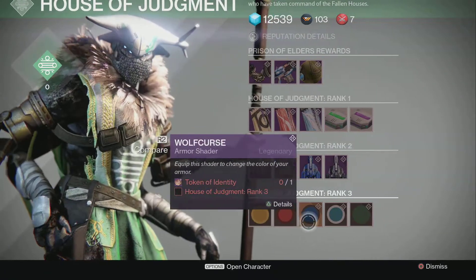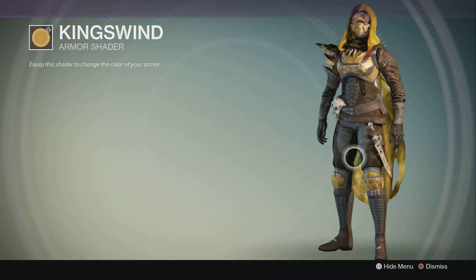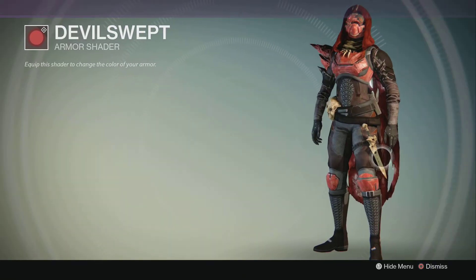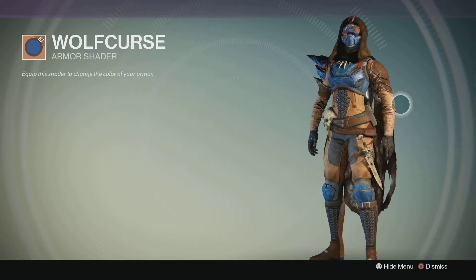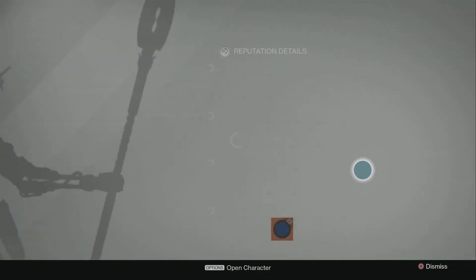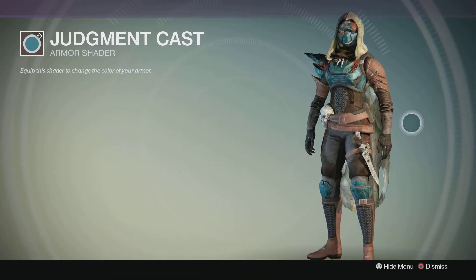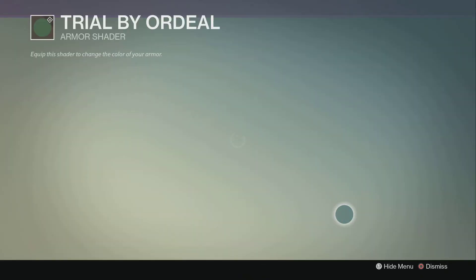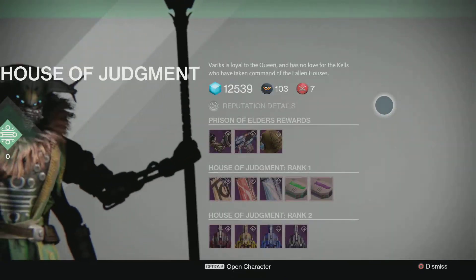Let's go over the different shaders one by one. The yellow looking shader — I don't particularly like that. We have the Devil's Sweat, which is the red one — looks pretty decent. Wolf Curse — that looks pretty decent to me. We have the Judgment Cast — looks alright. And the Trial by Ordeal — sorry if I pronounced that wrong — that looks pretty decent. That is the guy who will guide you through the Prison of Elders.